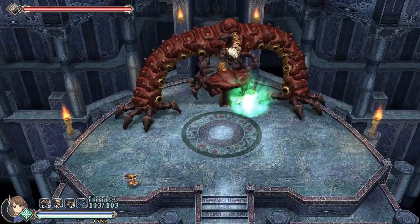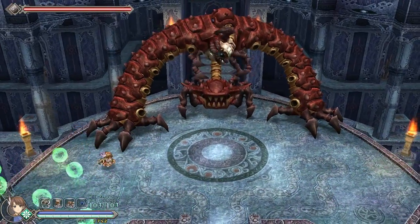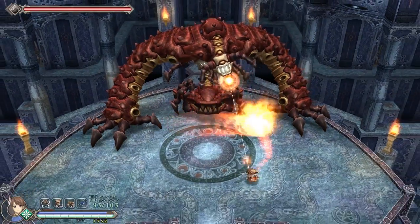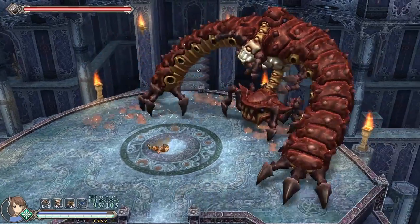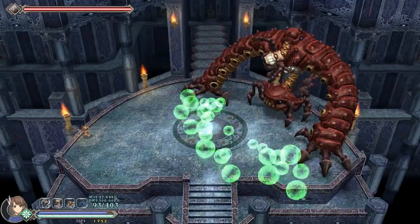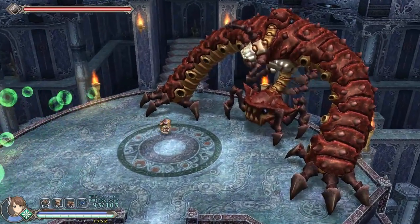These attacks seem much easier to dodge. Just trying to get the lay of the land here. That one wasn't so easy to dodge. He just seems to be using two attacks at the moment — this bubble thing which can be easily avoided by going into a shallower area.